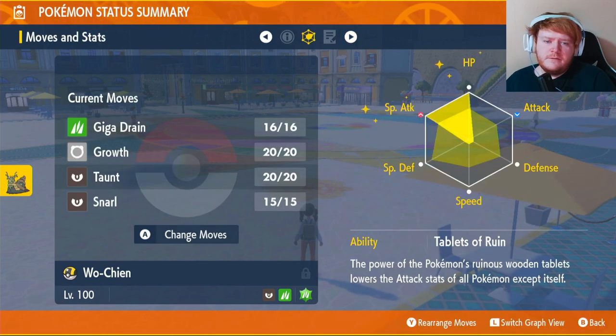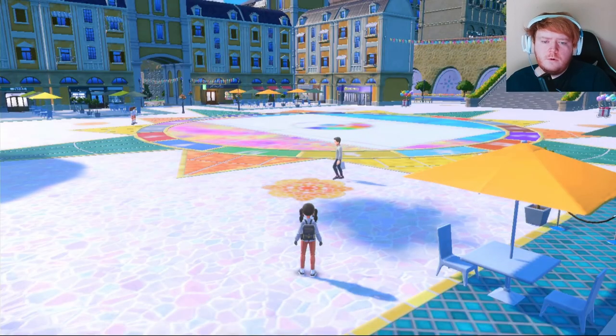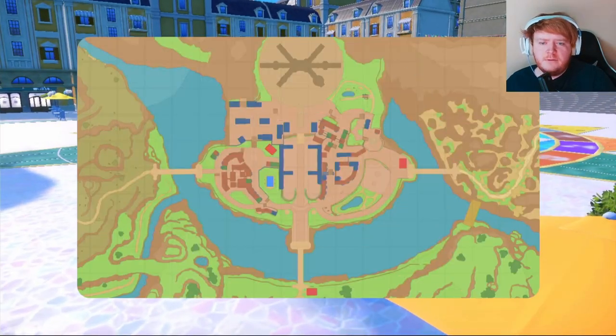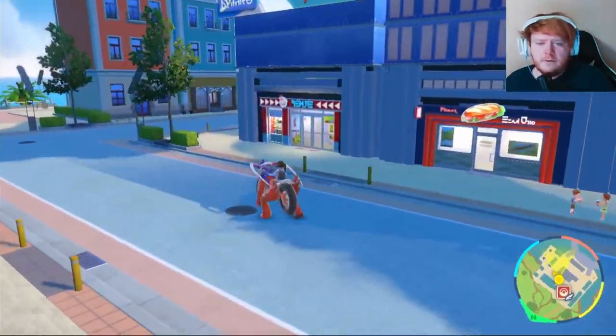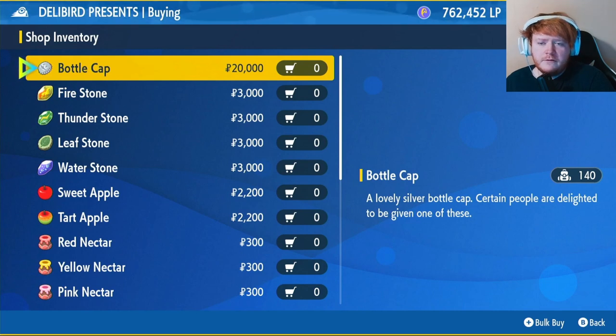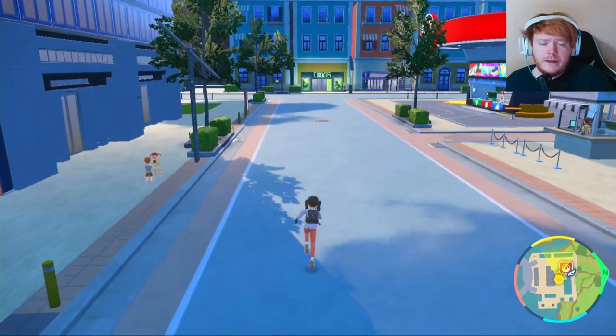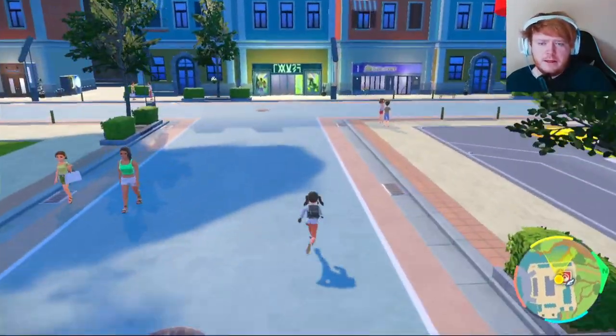Our EVs are going to go into Special Attack and HP because we're going to be doing a special attacking build, and you want to make sure you have max IVs on everything except Attack. Wo-Chien will come with three max IVs when you catch it because it's a legendary Pokemon. To get your other IVs to max, visit a Delibird Shop, click on General Goods, and you can buy Bottle Caps for 20,000 Pokédollars. Each Bottle Cap turns into one perfect IV, so depending on what your Wo-Chien has you will need two or three Bottle Caps.